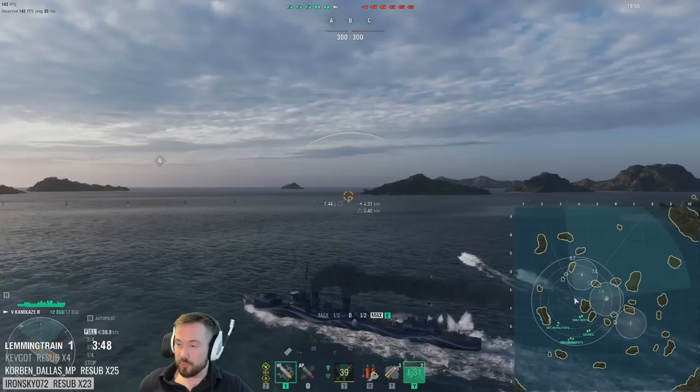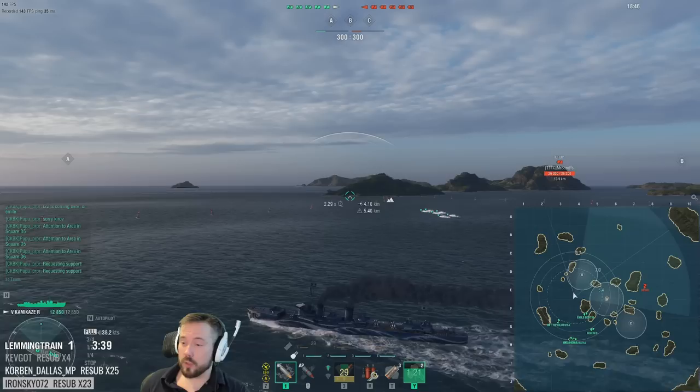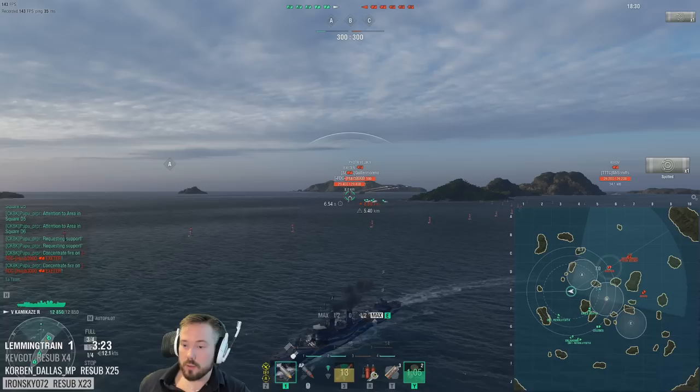Battleships at this tier are really tanky against cruisers, so you want to let them catch up. I'm pinging requesting support, preemptively torping where I'm expecting the cruiser or T22 to come around the corner, and I'm already disengaging. I instantly called focus on the Exeter because an Exeter is a tough ship for me to deal with — he's got hydro, he's agile. I want him gone because he's gonna screw up all my plans.